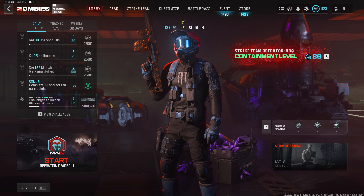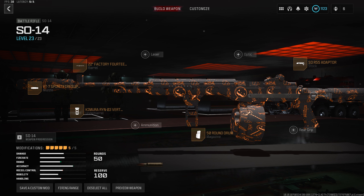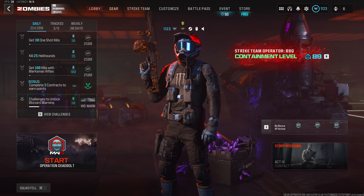The suggested build for the SO-14 is as follows: we're using the 22-inch Factory 14 barrel for increased effective damage range, the VT-7 Spirit Fire Suppressor for increased recoil control and effective damage range, the Kaimura RYN-03 Vertical Grip for increased gun kick control and recoil control, the SO-R55 Adapter Stock for increased sprint to fire speed, ADS speed, and sprint speed, and last but not least, the 50 round drum.